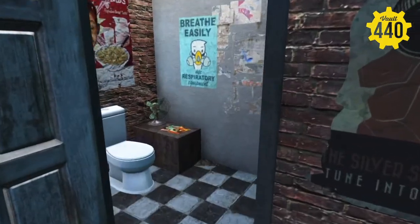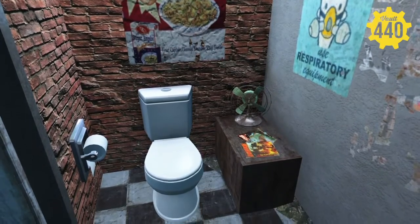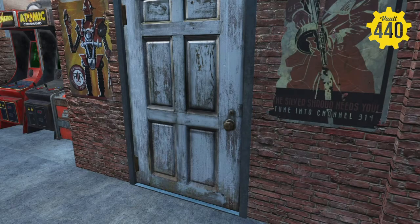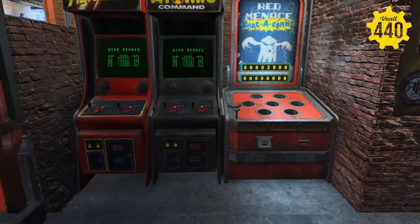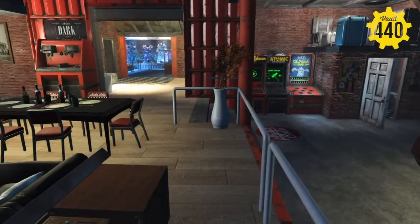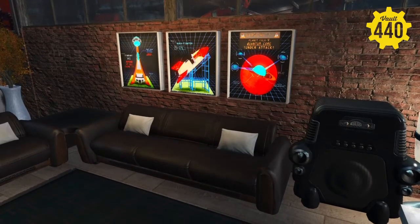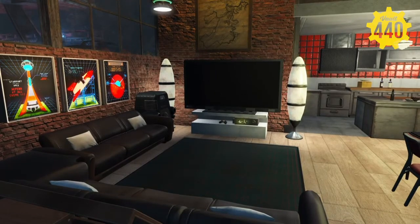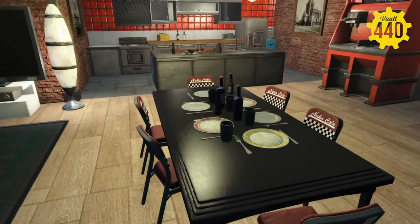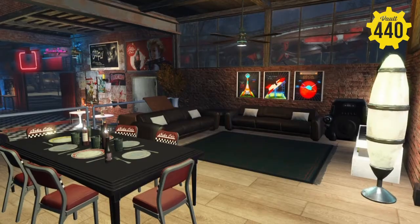The bathroom here — this is where Zeke would come and just drop a mega deuce after getting filled up with Cram. AtomCat material all the way! And for entertainment purposes, we've got some video games and some arcade games to keep them busy. Over here as we get more into the living area — more of the common area — some couches, an entertainment area, we got the big screen TV, a dining table where they can eat, and a full kitchen where they can cook their food.